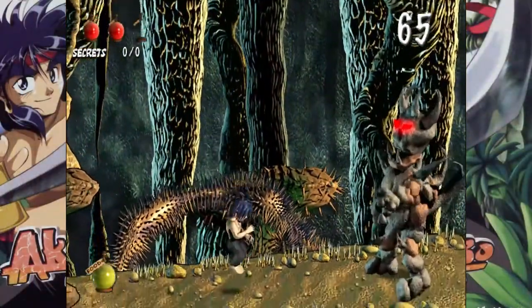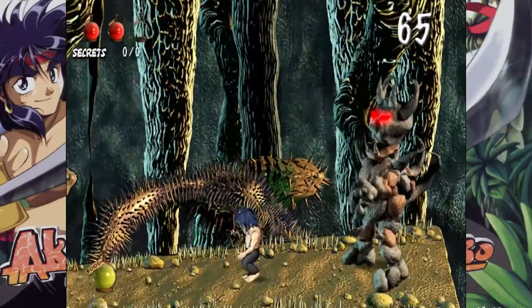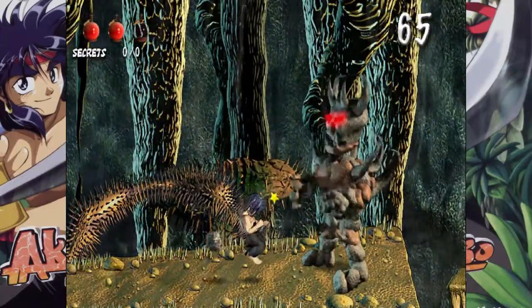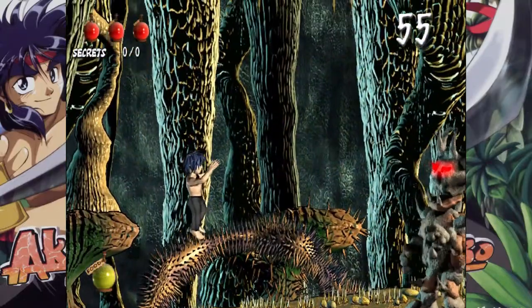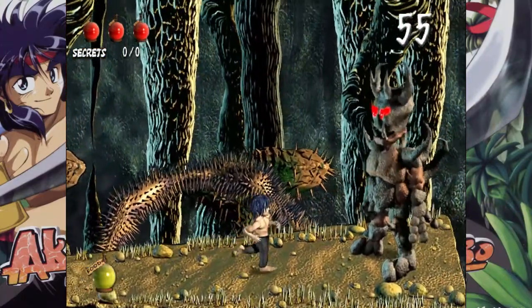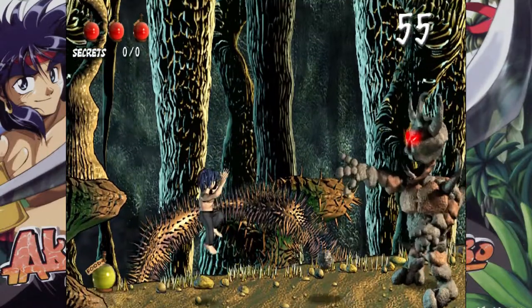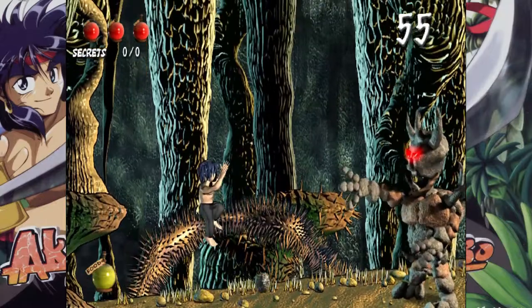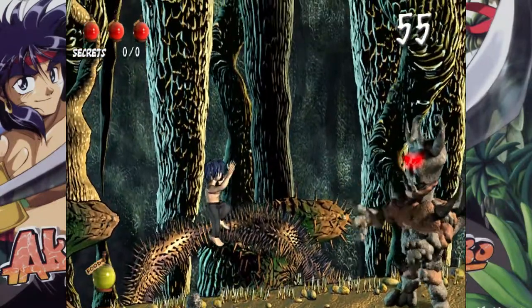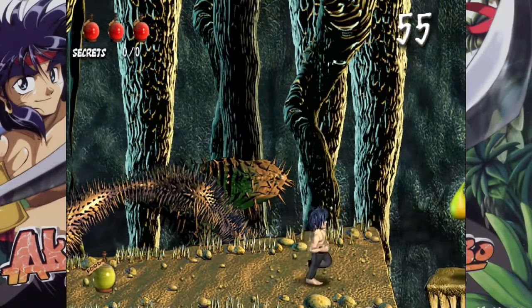The boss is this pile of rocks called Caliban. Am I even doing any damage to him? Of course not. Apparently, you're supposed to wait until he becomes vulnerable after throwing a bunch of rocks at you, and then kick him right in the stones. This game gives you no clues, no hints, no indications — no glowy spots like in most games of this nature. Apparently you just have to keep dodging his attacks until he lets you hit him. Fine, whatever. He's dead now.